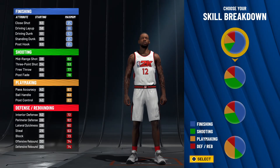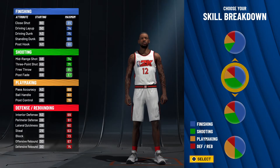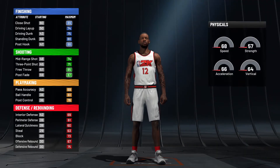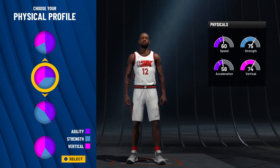We aren't going to get close to those numbers, but we will be able to shoot on this build. I want it to mimic LaMarcus Aldridge's ability to shoot inside and out and step out and hit a three. For that, we're going with the 50/50 pie chart — 50 blue, 50 green — and for the physical pie chart we're selecting the pink and blue one for vertical and strength.